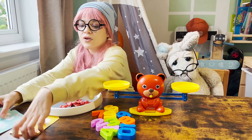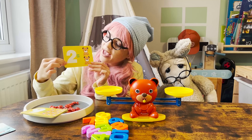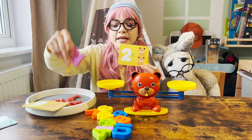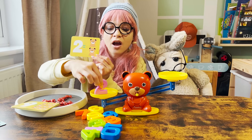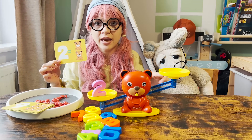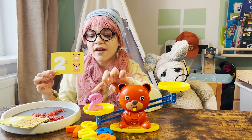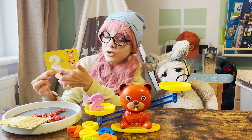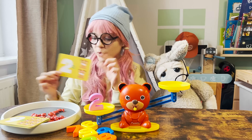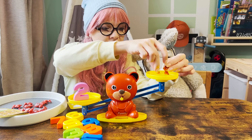Let's take the first card — we have number two. So we're going to find number two and place it here. Oh look, the balance has changed, so we need to bring it to the same level. How do we do that? We have number two in here, and for number two we need two teddy bears — one, two.